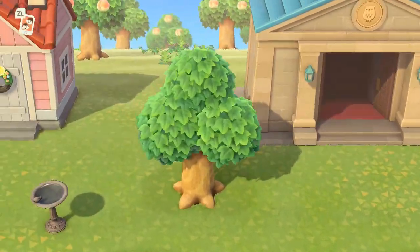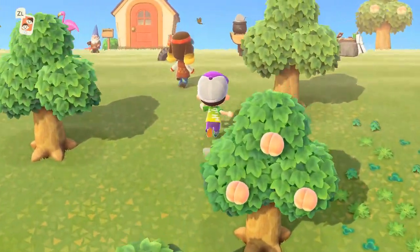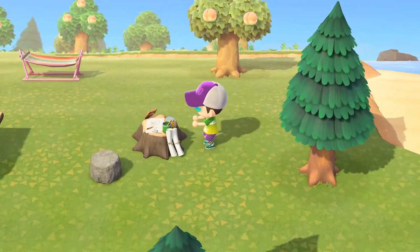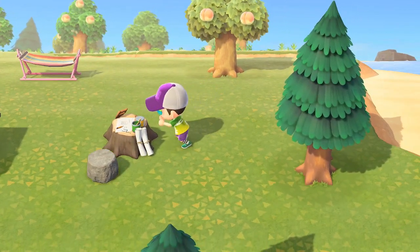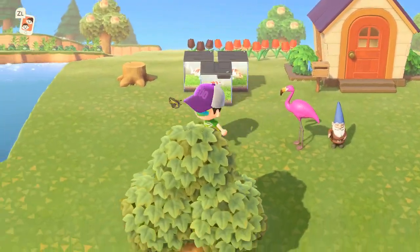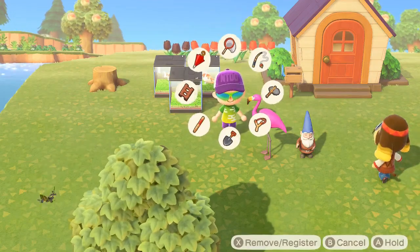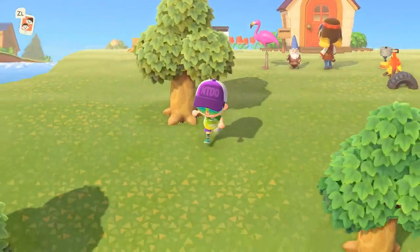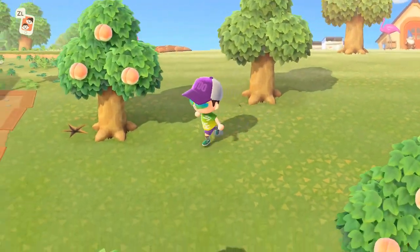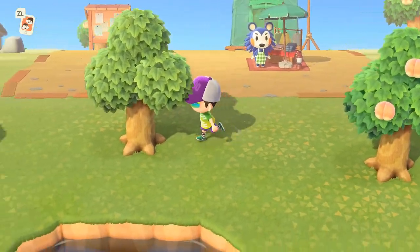However, this all disappears the second you step back outside and are brought right back to flat greens and blues. I'm aware that the entire point of the outside area is that you're meant to put in your own detail, because the game gives you an insane amount of options to customize your island. But no matter how much you cram into your island, with the grid limitation and the preset furniture, there's no way you can get as much detail into your world as there is in a single room in the museum. It also doesn't help that you're still stuck looking at the same bland water and grass textures everywhere.